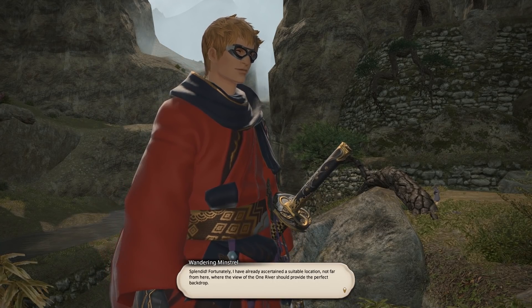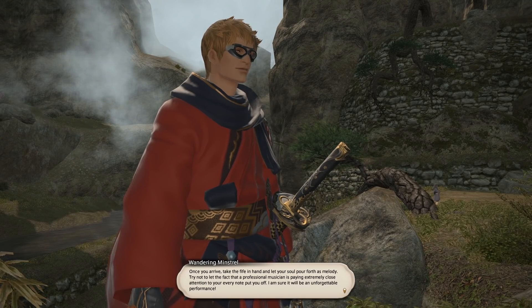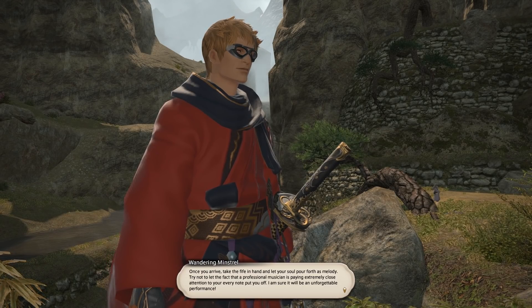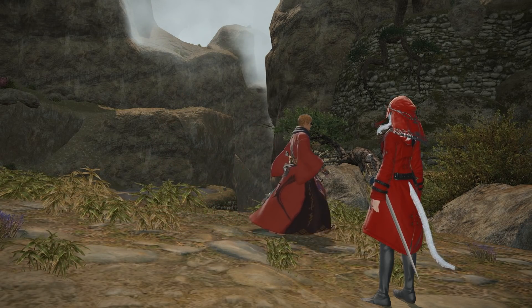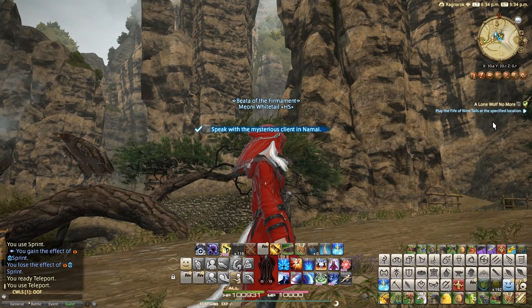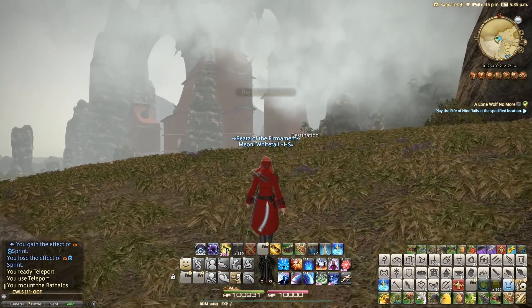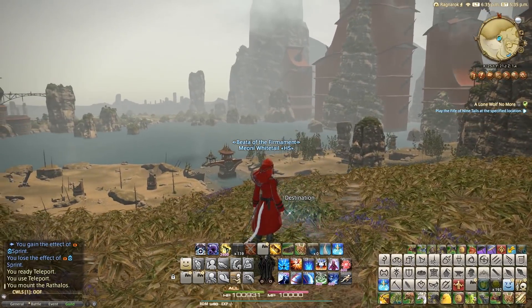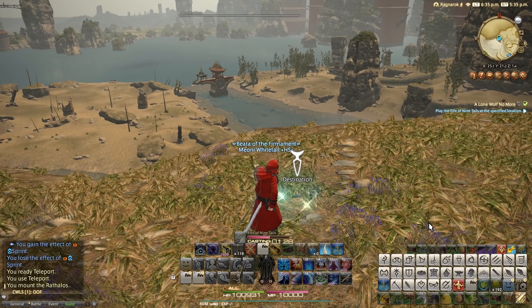'Splendid! I already have a suitable location not far from here where a view of the One River should provide the perfect backdrop. Once you arrive, take the fife in hand and let your soul pour forth as melody. Try not to let the fact that a professional musician is playing extremely close attention to your every note put you off.' A bit of fourth-wall breaking there. We're here now on this beautiful hilltop — the Glittering Basin looking on to the One River. And we have to blow the Fife of the Nine Tails — a fantastical flute. I'm looking forward to seeing this cutscene after many many years.